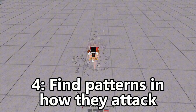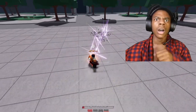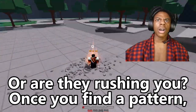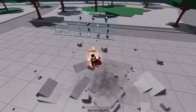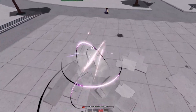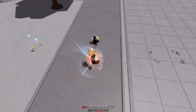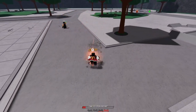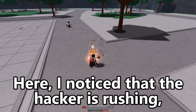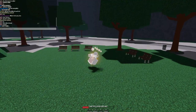Four: find patterns in how they attack. Are they waiting for you to attack first, or are they rushing you? Once you find a pattern, you can definitely win. Here, I notice that the hacker is rushing, so I instantly dodge. Let's see if this will help me beat the hacker.